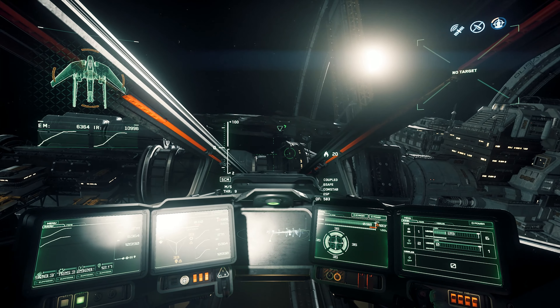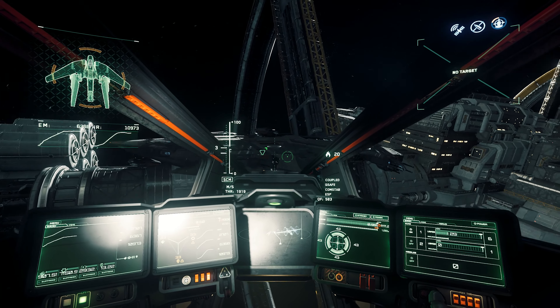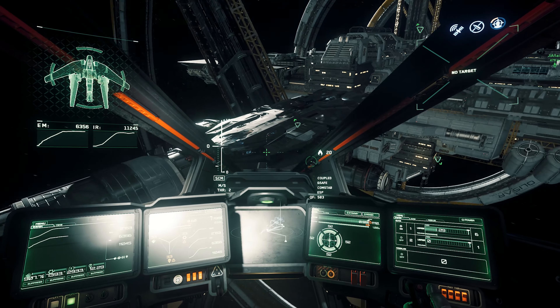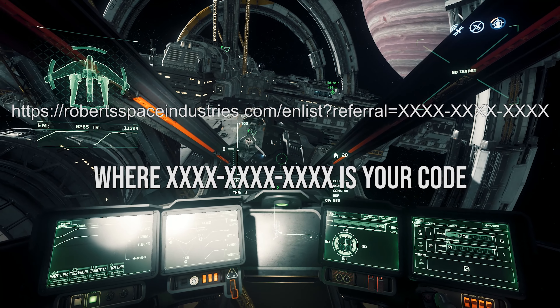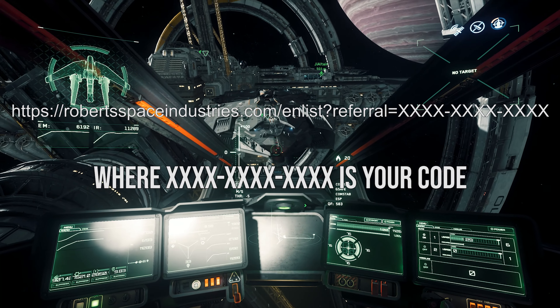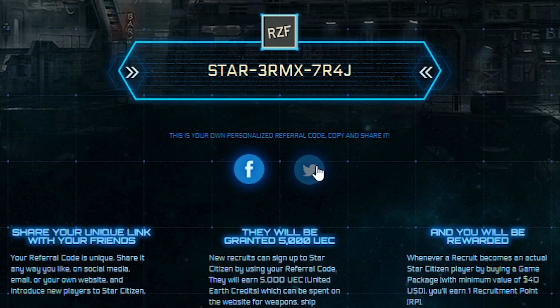An alternative to your unique referral code is a unique link that you can send to your friends or interested individuals. This unique link will be shown on screen now and will allow users to start signing up with your referral code already plugged in. This link can also be generated by going to the tweet option.